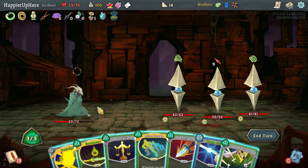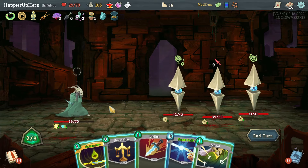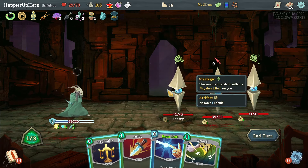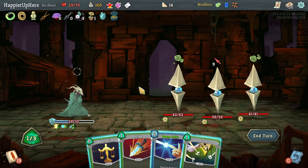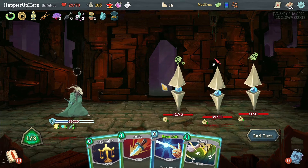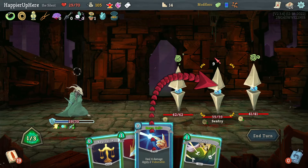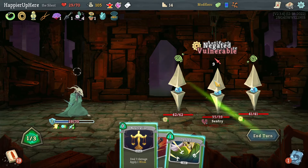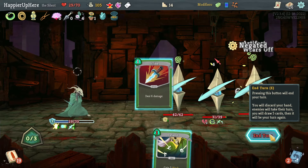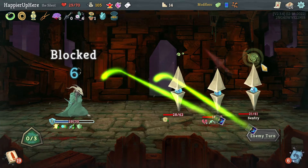Let's do Panache, After Image, Neutralize — wait, let's do Venom, then if I Neutralize that'll be six. I can play three attacks: one, two, three — yeah. Let's do Beam Cell, Neutralize, and then a Strike to gain extra Dex. Panache was actually really useful there, but I'm not sure if I'll be able to trigger it more often than that.